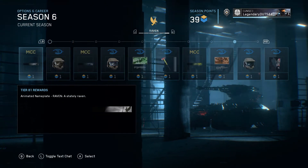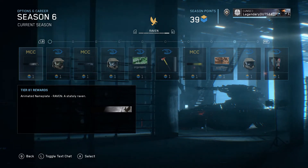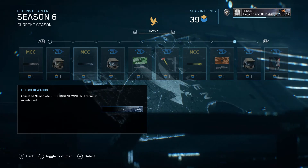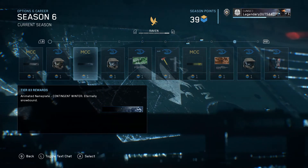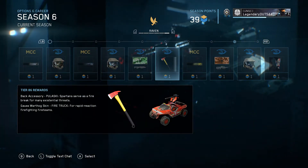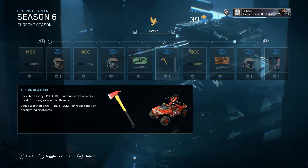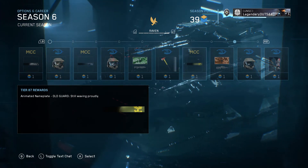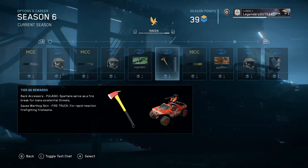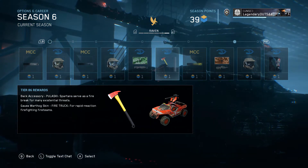Then you get an animated Raven nameplate, a Snowfall nameplate — animated, called Contingent Winter, internally snowbound. That's really cool. Then you can put a fireman's axe on your back — probably honoring firefighters or something. And you get a Goss Warthog skin — fire truck themed. That's pretty cool.